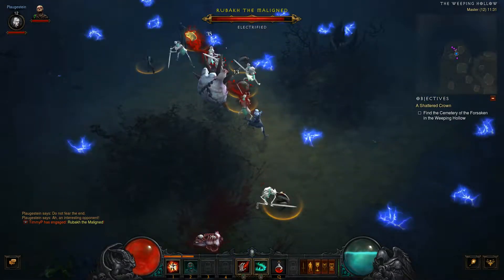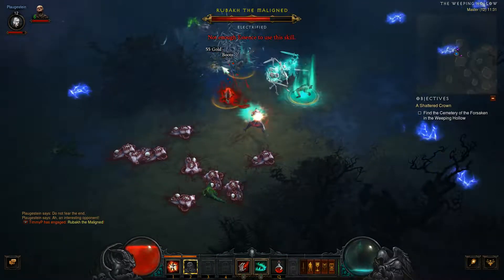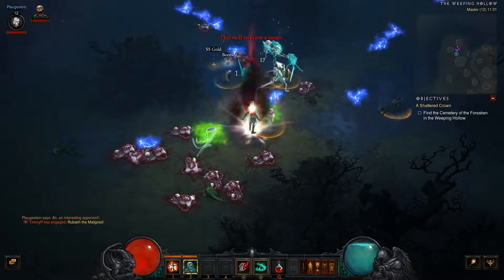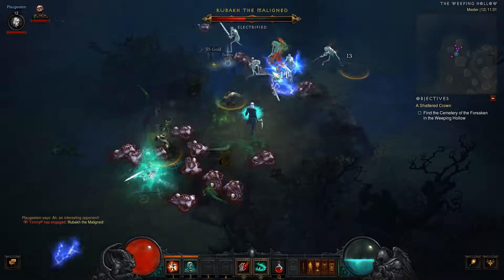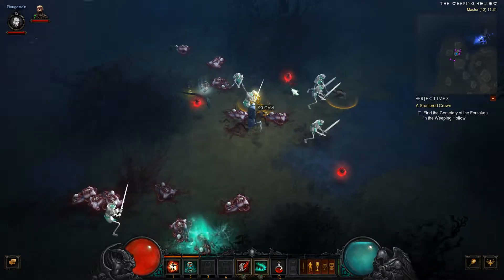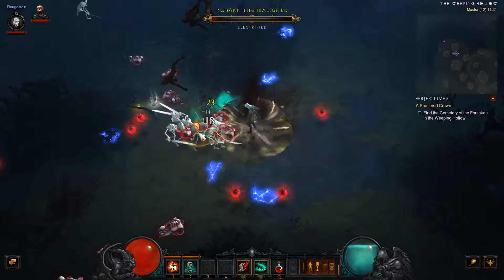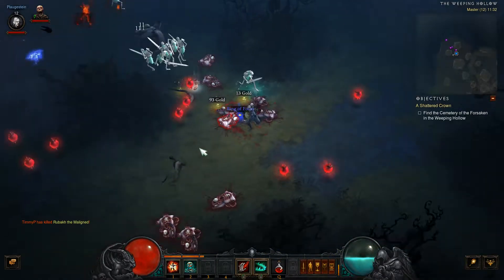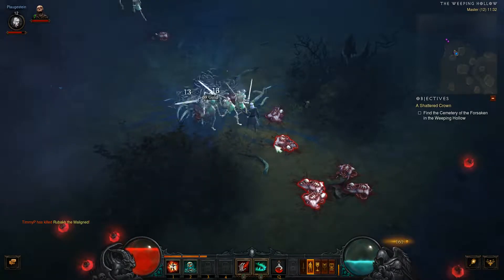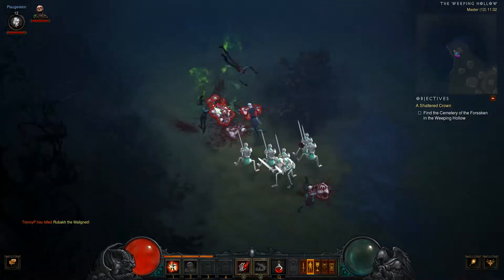Straight away we get a rare drop. We do a fair amount of damage now, and Blood Siphon heals us every time we hit them too. These explosions are so helpful, and the blood typhoon is incredible. So the necromancer with the right gear and builds is pretty damn powerful — bordering on OP. I'd probably still say the crusader is a bit more overpowered, but the skeletons are doing serious work. You can do a lot of damage with this.